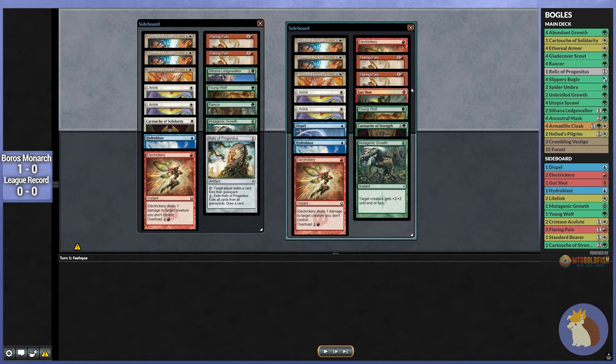Let's jump on over to game number two and take a look at the sideboard. For this matchup, we actually have a few different options. There is the Crimson Acolyte if we want more Pro Red. We think we're going to be facing off against Standard Bearer, which almost all of these decks play at least one, probably two. If they're playing any kind of Battle Screech, Electrickery gets really good. We still don't know what version of Boros they are on because we didn't see a ton of cards. So I'm just going to bring in one Electrickery as well as one Gutshot, so we can quite easily get rid of any Standard Bearers, because that would really ruin our day.